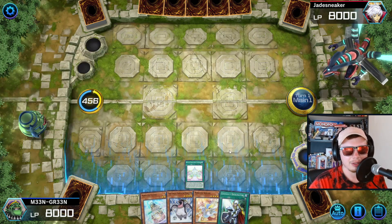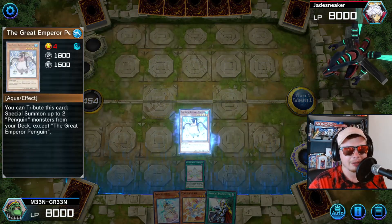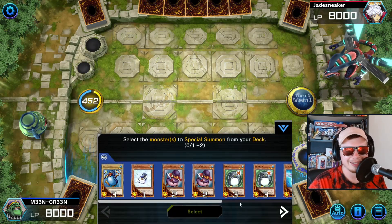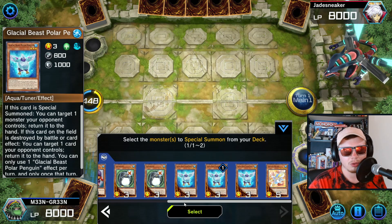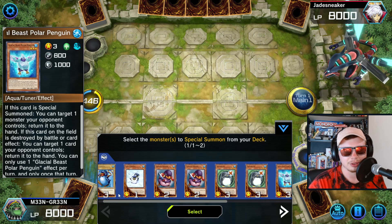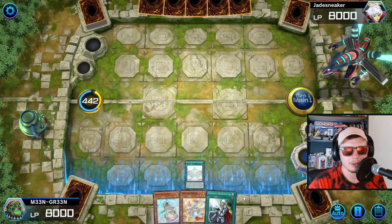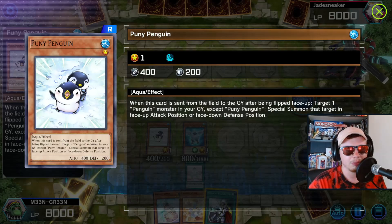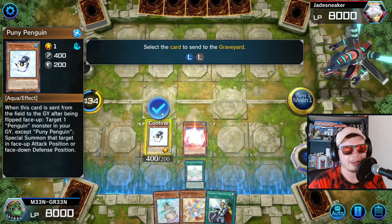We can discard one of our two Squires — we only need one, and that's going to be for the grind game later. Great Emperor Penguin is super broken, just tributes itself to summon two Penguins from the deck — absolutely insane card. We're gonna summon Puny Penguin instead. Look at this cutie, oh my god, so cute.